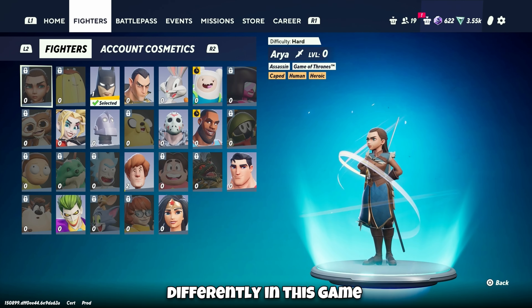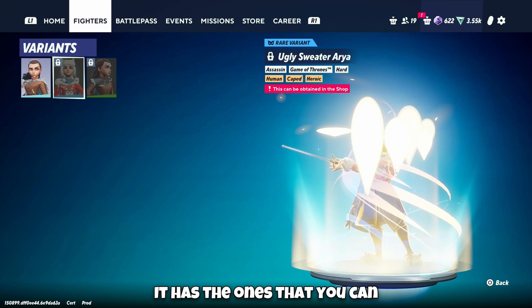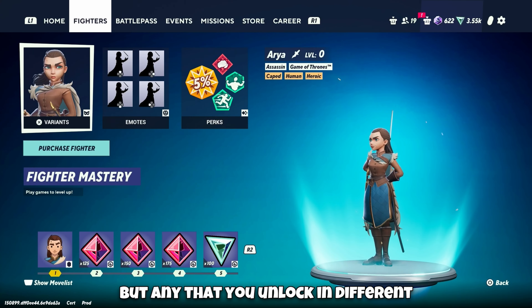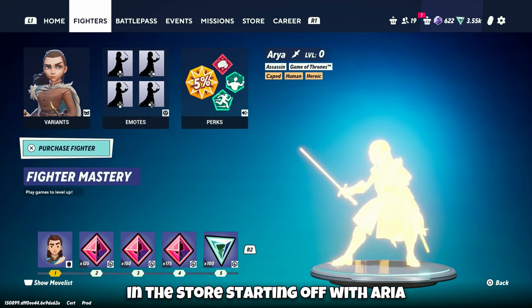They do a few things differently in this game. When you look at your variants, for example, it has the ones that you can obtain via the store listed, but any that you unlock in different means aren't listed in this spot. So first off we're going to do the ones that are listed here and available in the store.